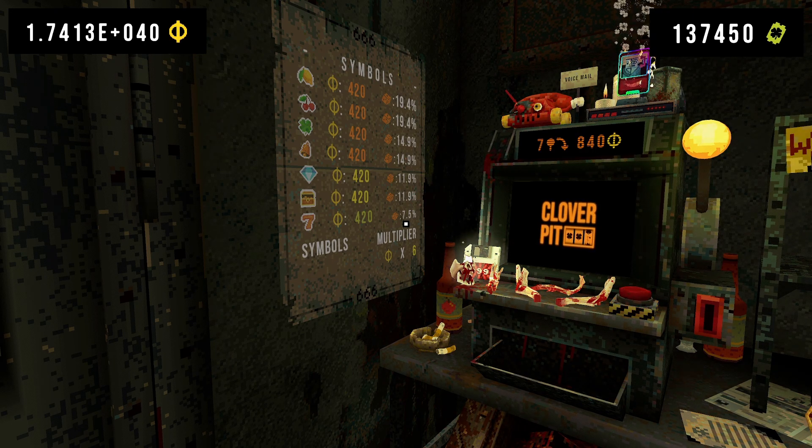With luck, it will first say: okay, your luck is five, so five symbols will be the same, and it will roll those from those chances, and then roll the remaining symbols.